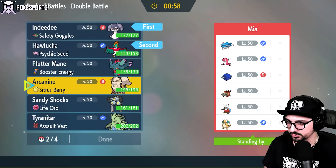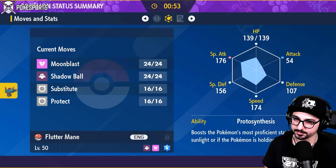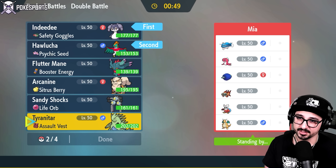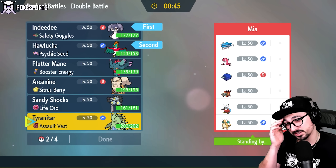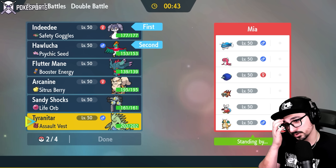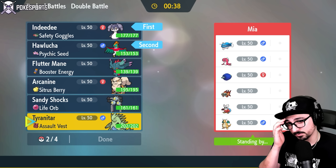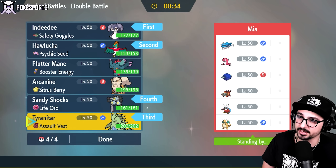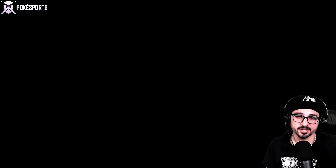I think if I'm up against Dondozo/Tatsugiri, I want things like Flutter Mane to help with special attack damage. I also have Substitute up on this Flutter Mane, which could come in handy. Tyranitar could be nice for breaking sashes — there's a lot of Pokémon on that team that could carry one — and it also breaks Multi-Scale. Tyranitar and Sandy Shocks in the back seems like a pretty good four to deal with Dondozo/Tatsugiri.